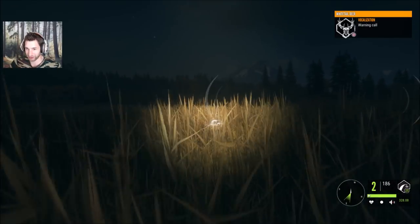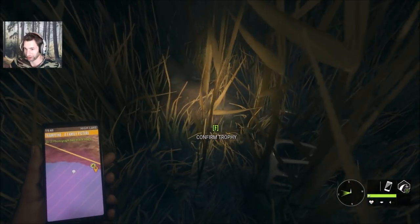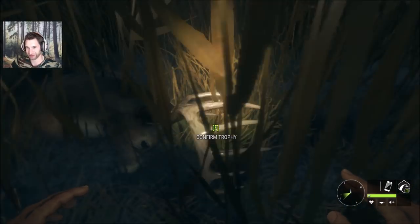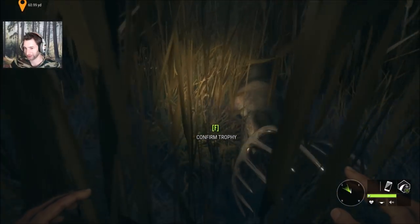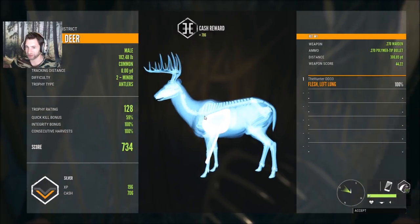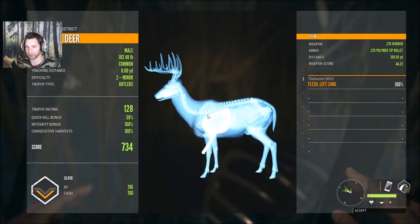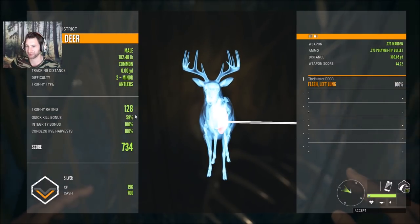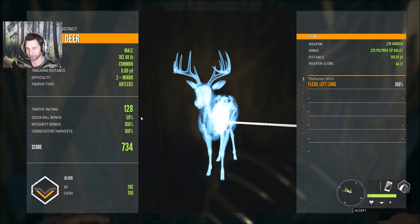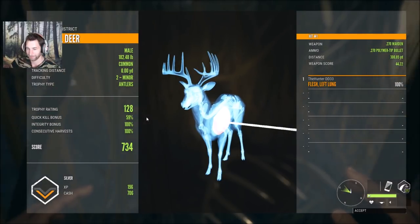This should be our white-tailed buck down right here — yep, it is. Oh, this is a nice buck — I didn't realize how big he was. That's a gold potential buck for sure. He looks like a 140 for sure. 128 — pretty close. Nice 300 yard left lung hit. 128, so he was on the bottom end of being gold. Definitely my biggest one since I hit level 50 — I'm really happy with this buck. Before I was looking at 110s as a decent buck, so this is huge by comparison.